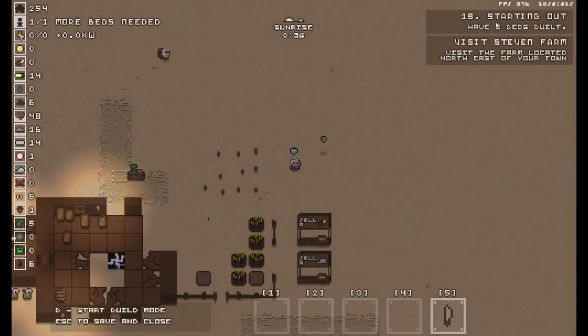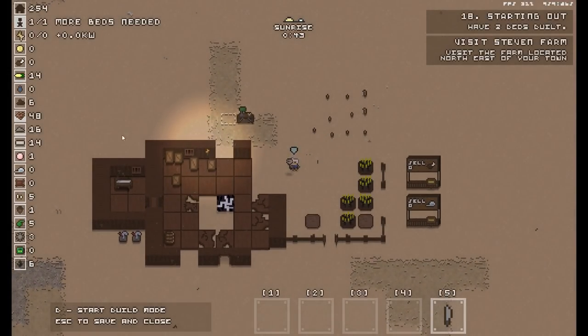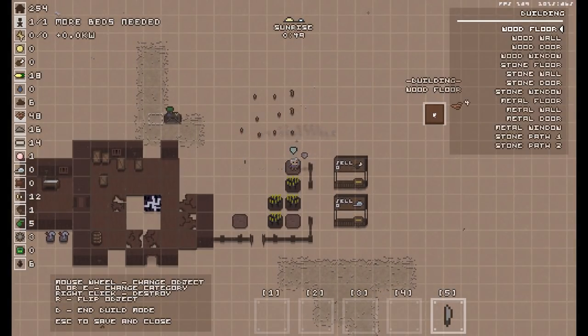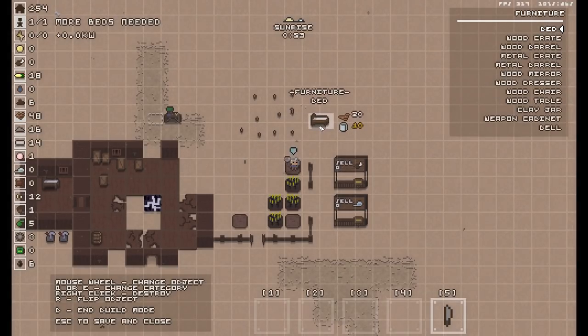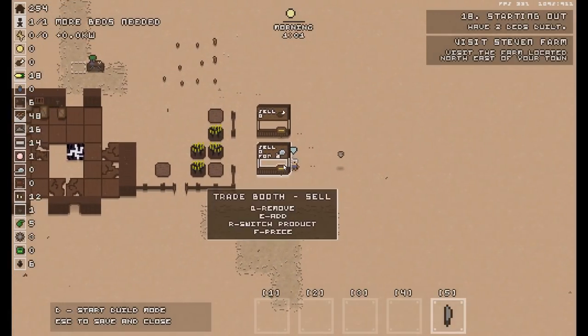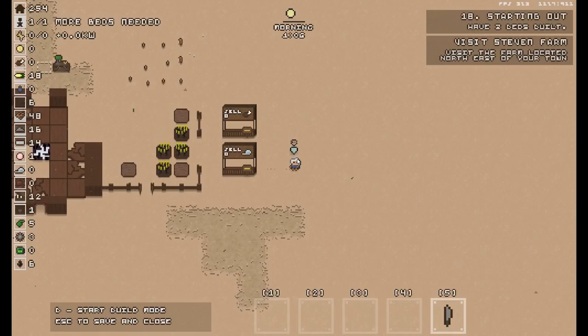The quest at the moment: I've got to build two beds, and I've also got to go visit Stephen's farm to the northeast. Bed-wise, I don't know quite how I'm going to do that because we don't have what I think is cloth. If we go into build mode — we need furniture. Bed, there it is. So we need ten of whatever the hell they are — they look like bog roll but it might actually be cloth. These are my selling booths; I might actually build a new one that buys. Hopefully we can get cloth.